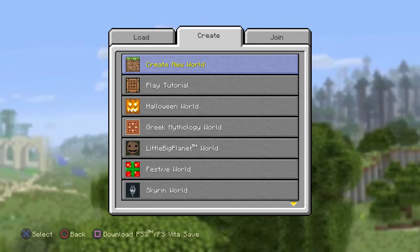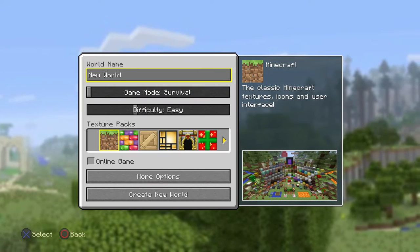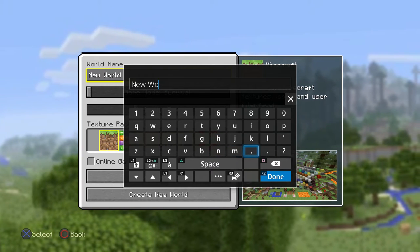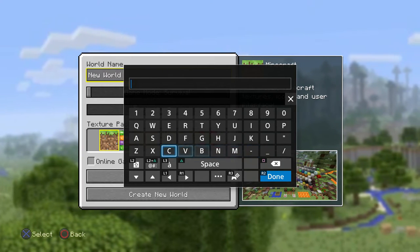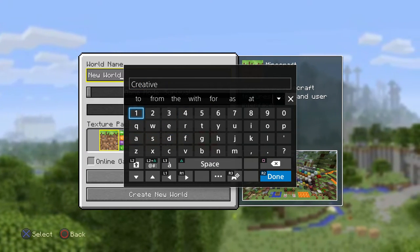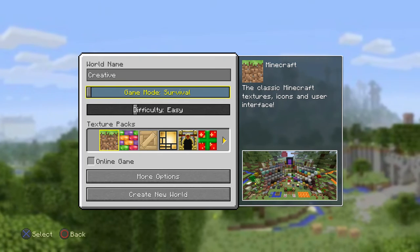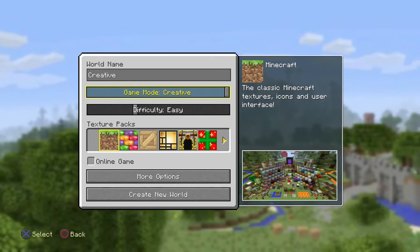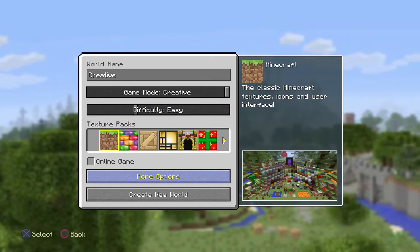So I'm going to show you how to create new worlds in both of them. I'm going to create a new Minecraft world and I'm going to call it 'creative' so that I can remember what it is. I'm going to set the game mode to creative — I nearly said survival, but yes, creative. That's good to remember.